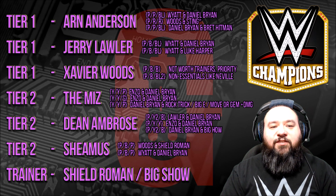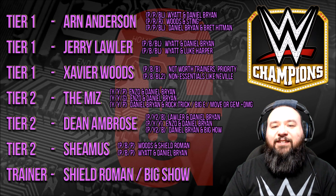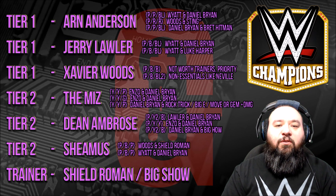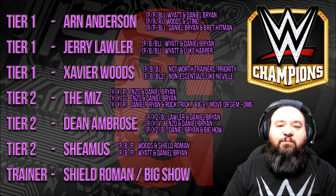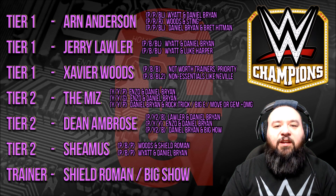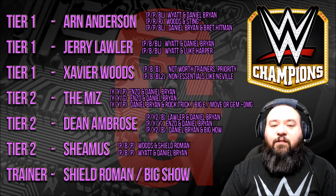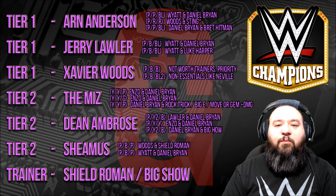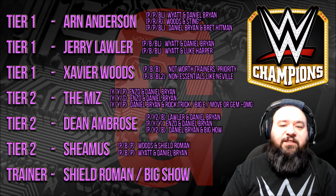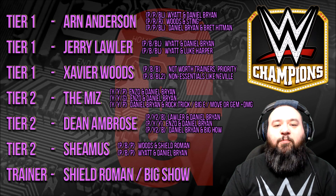So the tier one guys: you have Arn Anderson with purple/purple/black with Bray Wyatt and Daniel Bryan as the main spec, or also purple/red/red with Xavier Woods and Sting, which is pretty expensive. I put a little asterisk on Sting because a lot of free players did get him as a reward for the feud, even though normally he's not a free guy, but still worth mentioning.